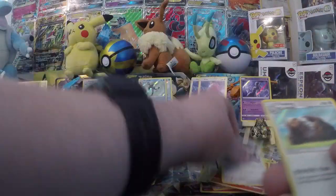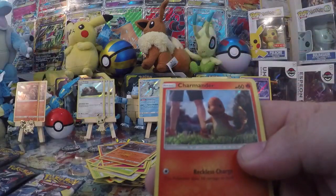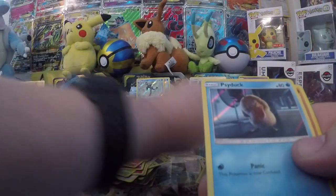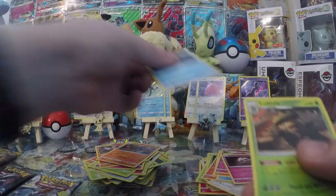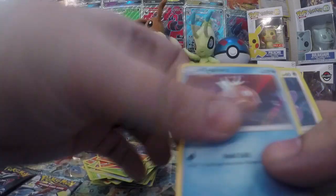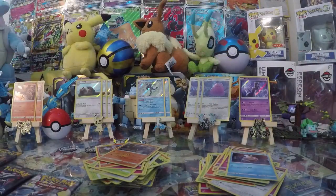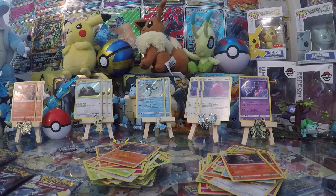Pack has Charmander, Bulbasaur, Lickitung, Slaking - we need one more Mewtwo and we'll have two sets out of this. Next pack: Charmander, Lickitung, Psyduck, Machamp. Then: Snubble, Jigglypuff, Psyduck, Ludicolo. Then: Morlul, Snubble, Magikarp, and Ditto. Last Detective Pikachu pack: Magikarp, Charmander, Morlul, Arcanine. No double set, but we got a triple of Slaking and Ditto, double of Charizard and Greninja, with a single Mewtwo.